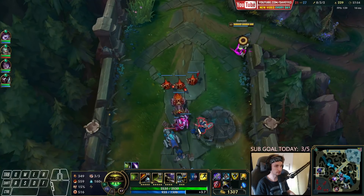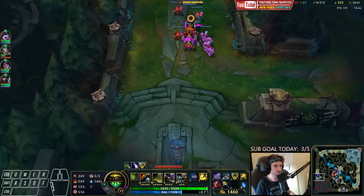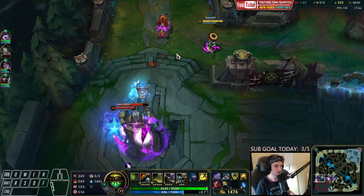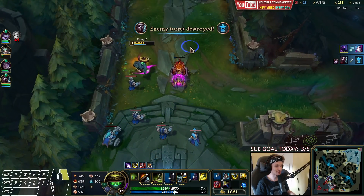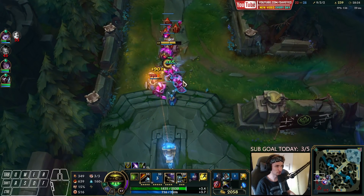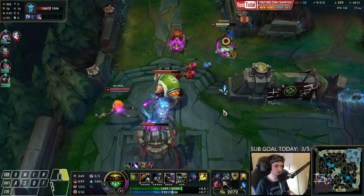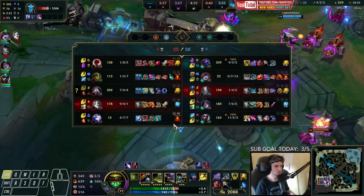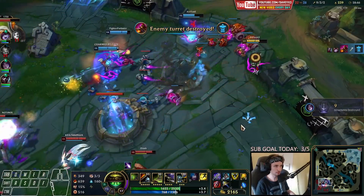I want my team to go mid lane. It's just Jinx — there's one guy bot lane and one guy mid. We just burst her down so quickly right now, she has no chance at all. I don't even have to pop my ultimate for the tower. That's an ult from Ivern. We could engage — we could Flash in and jump on them, but I'll just let my team go in first.